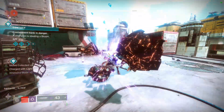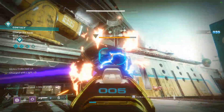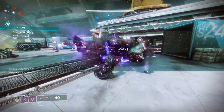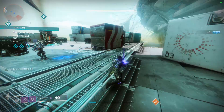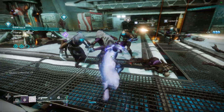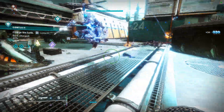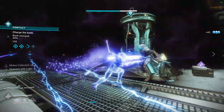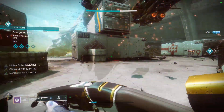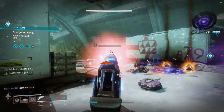This next exotic is more geared towards PvP but still really potent — Gemini Jester. The perk is Misdirection: dodging disorients nearby enemies and temporarily removes their radar. The radius is pretty large and can hit around walls. Paired with that aspect that freezes nearby enemies when you dodge, you can already see the potential. You'll want a high mobility roll on this, maybe high strength, but mobility is going to be supreme.